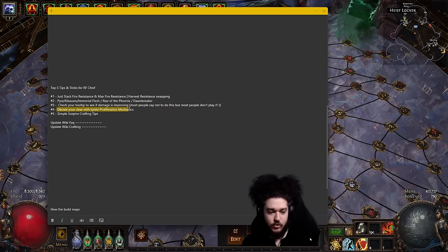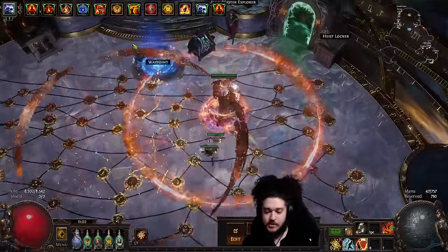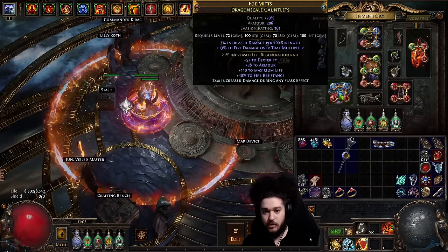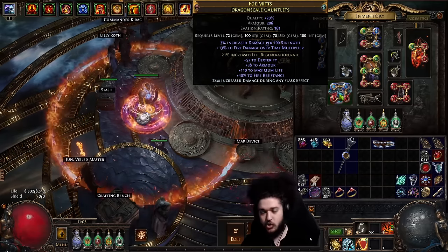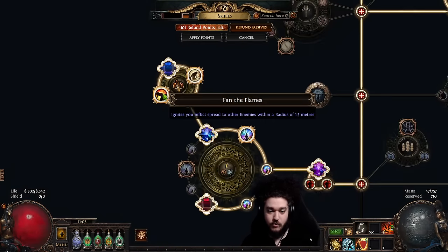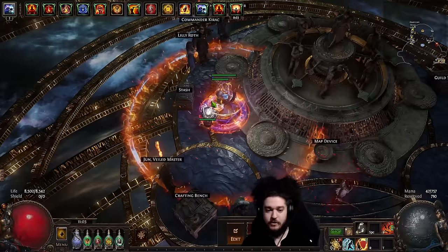Next up: elevate your clear with ignite proliferation mechanics. Ignite proliferation is typically what we go for on gloves, where you can have the modifier 'ignites you inflict spread to other enemies within a radius.' The radius doesn't matter as much — you just want the ignites you inflict to spread to other enemies.